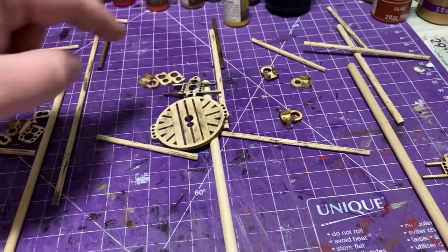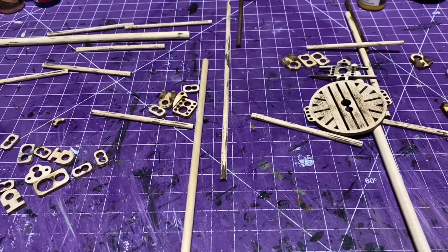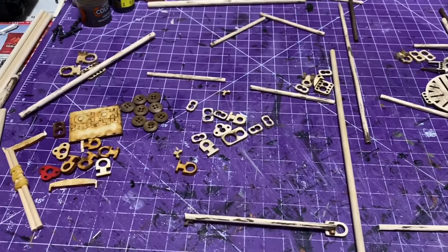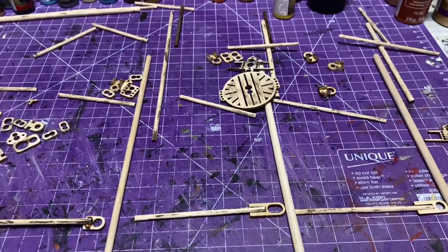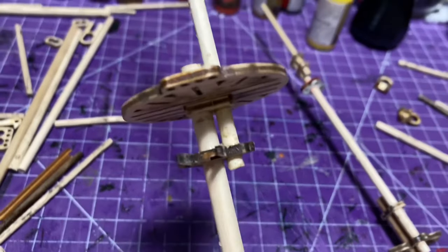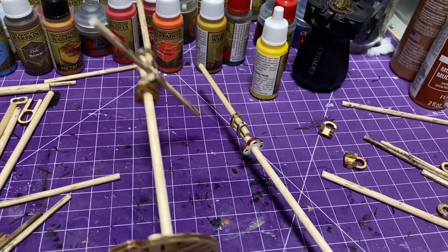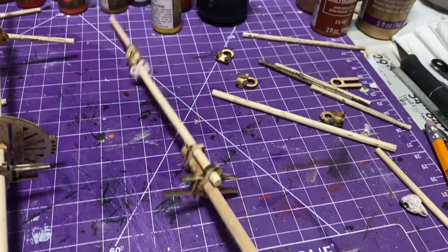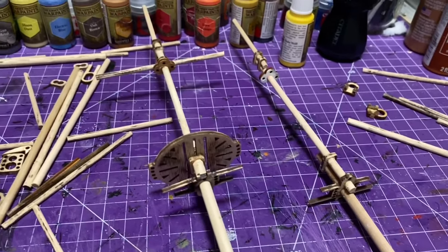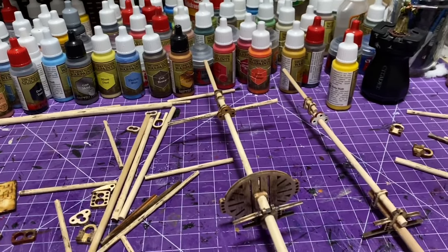I decided to add a fighting top, even though a schooner probably wouldn't have one — or if it did, a really small one. The majority of pieces were available from what I had, but I definitely had to craft a few things. There's no blueprint; I just worked it out, having built enough of these ships to know how they go together. I used white tacky glue for the first time on a ship build — I have no idea why I never used it before — and it works great, especially on this kind of wood.